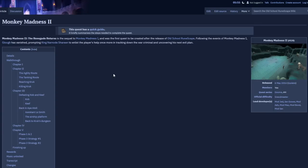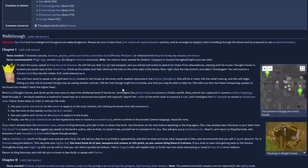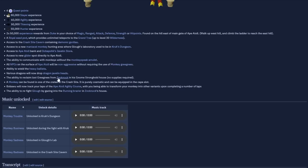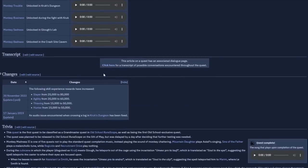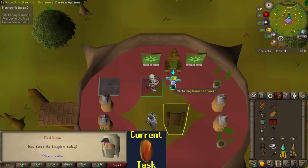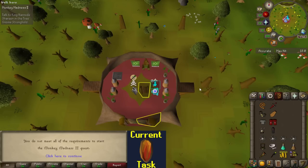If we take a look at the Monkey Madness 2 wiki page, I have everything already, which is very convenient. The quest itself is a little long with lots to do and a somewhat challenging boss fight at the end, but shouldn't be too much of a problem. The Royal Seed Pod is amazing, access to Demonic Gorillas is great. Apparently I need to have unlocked the Tree Gnome Stronghold Balloon route, so I'm going to go do that.